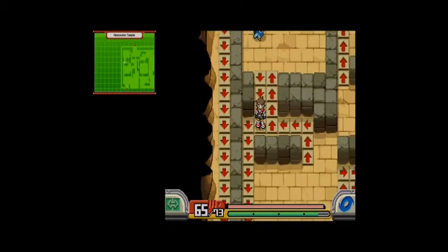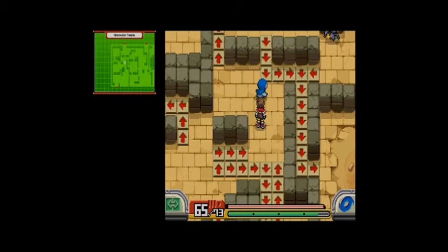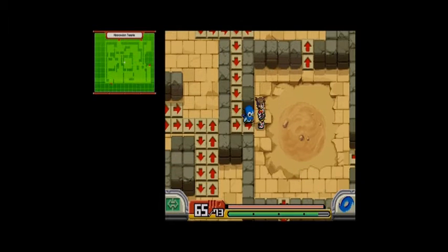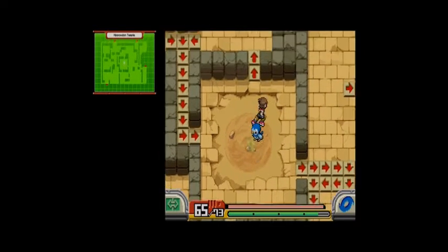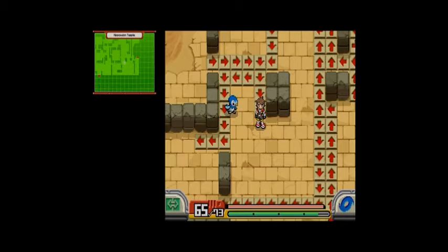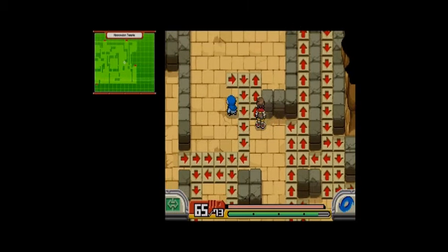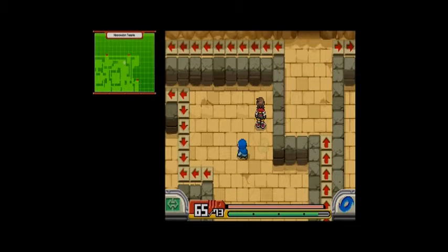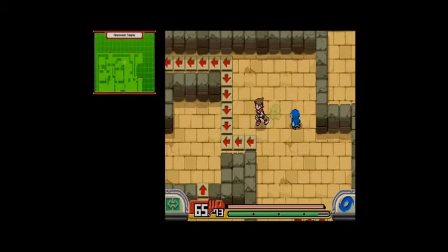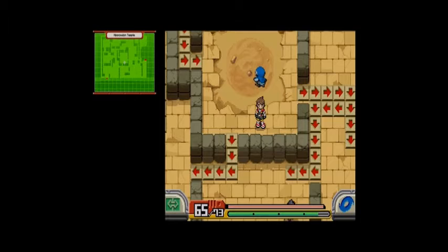Looks like we gotta go all the way back. Up led us that way, which means we need to go this way. Obviously there's a Sandshrew here, there's a Banette up there, and that leads us back that way. So let's see what this way leads us to. If we move precisely, we're now up here — but this does not take us there. Down does not do anything for us either.